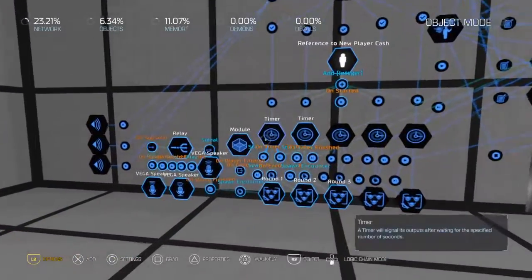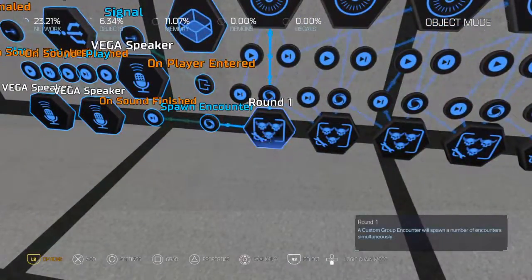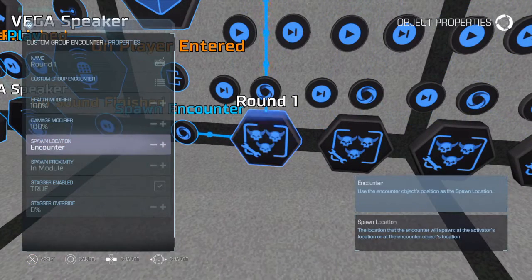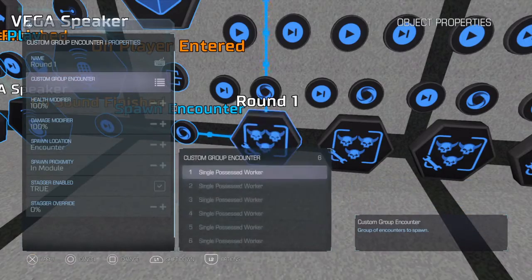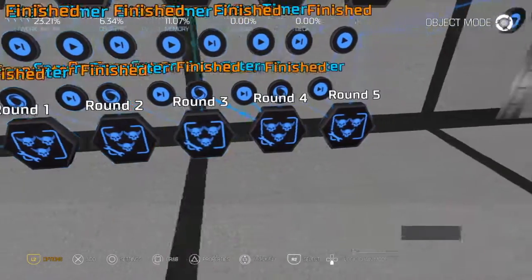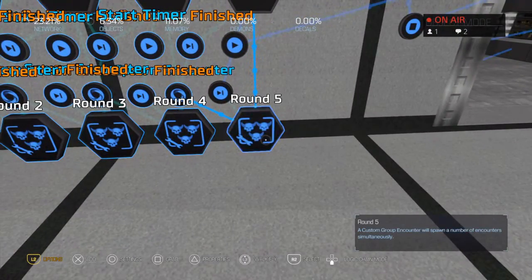So this is the actual spawning system I used for the game — this is the system that will do the wave spawns. Basically, we start out with some custom group encounters, which are like run one through five. I have it set to do like six possessed workers in round one, then a little bit more in round two, round three, round four, and in round five there's a specific round.